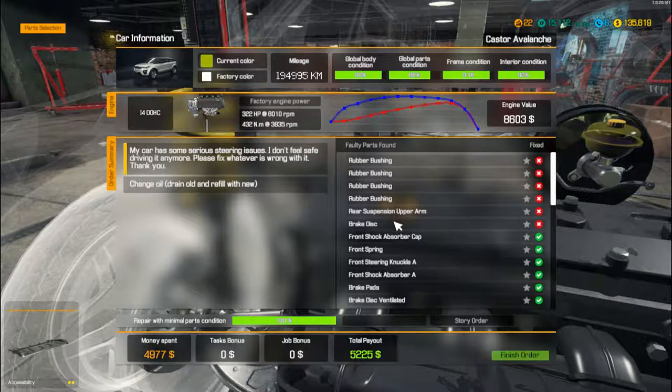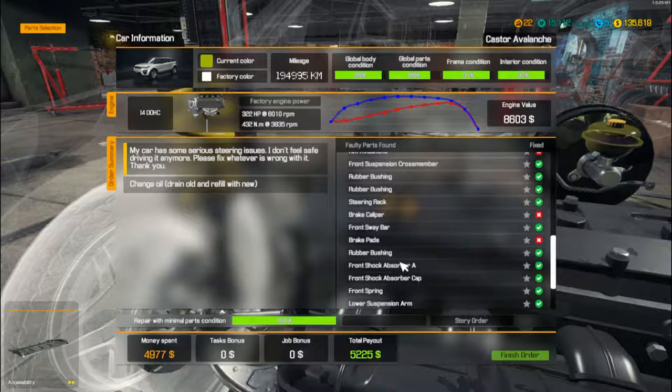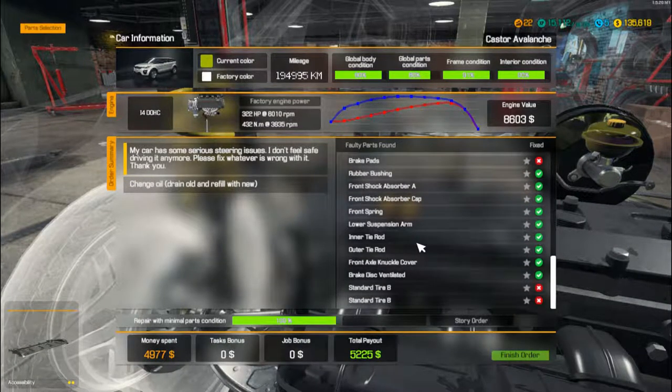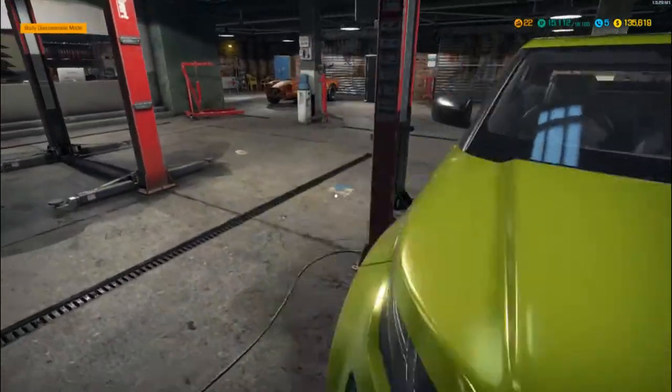Some rubber bushings there. Brake disc - that says it's the rear brake disc there. Rear suspension. Brake pads. Two standard tyre B's. Okay, so I think that's it for the back there.